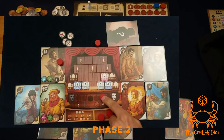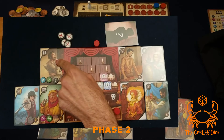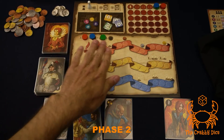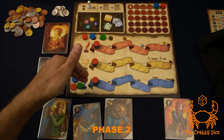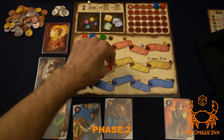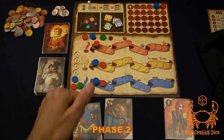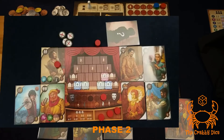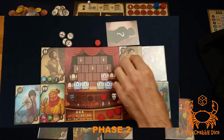For the act tracks, placing an action disc on an actor lets you move your tokens on the three act tracks. If it's a red feather, you advance on the red track; yellow or blue feathers advance those tracks respectively. A white feather is wild — you can advance twice on any track you want, or once each on two different tracks.